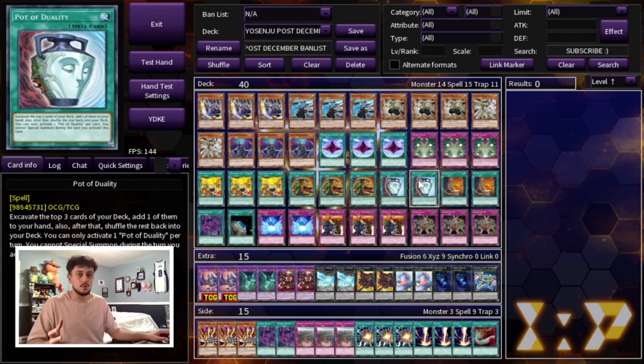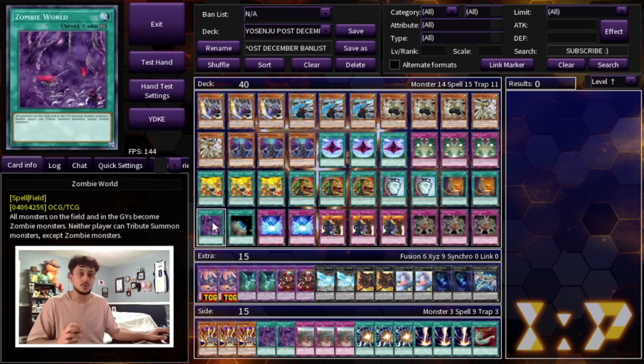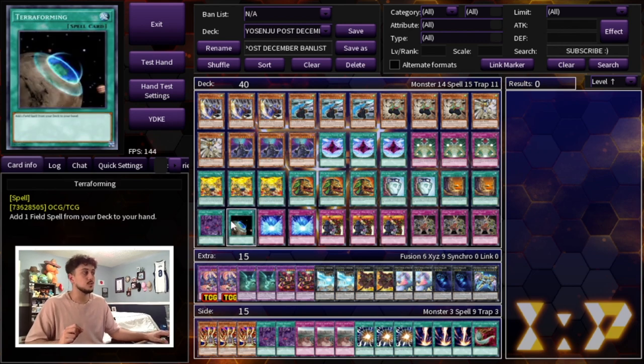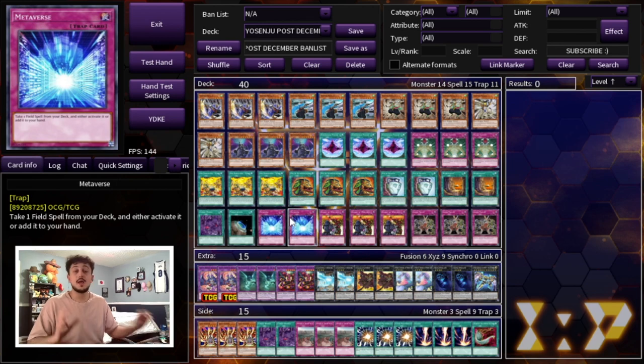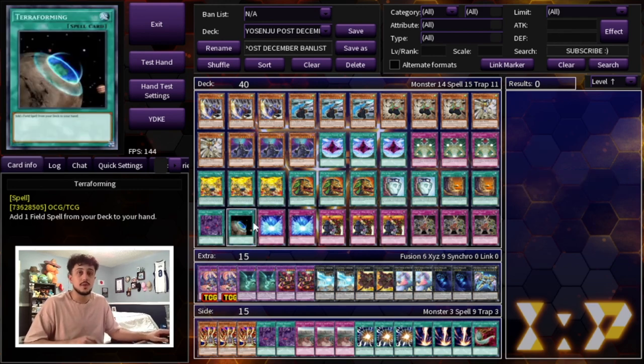Moving on to more Graveyard hate — we're playing two Necro Valley, which is insanely powerful, and there are a lot of ways to get into it now. We're also playing one Zombie World — I'll explain that in a second. To follow up with our field spells, we're playing one Terraforming and two Metaverse. I'm only playing two Metaverse because this deck is so consistent on its own, and drawing Metaverse after you've already accessed your field spell isn't as powerful. Essentially we're playing six field spells, which I think is just the best ratio.